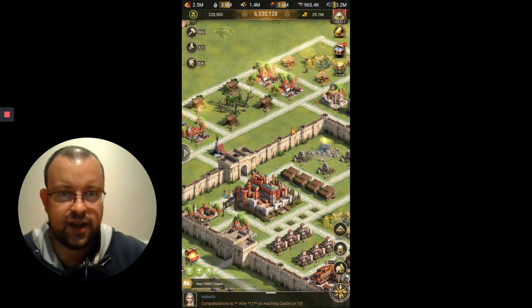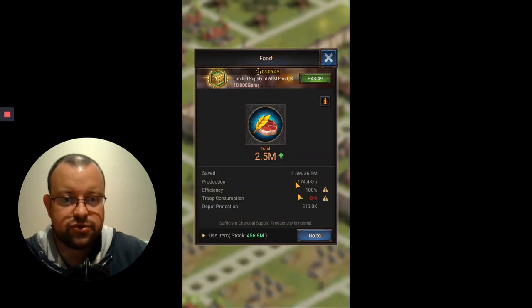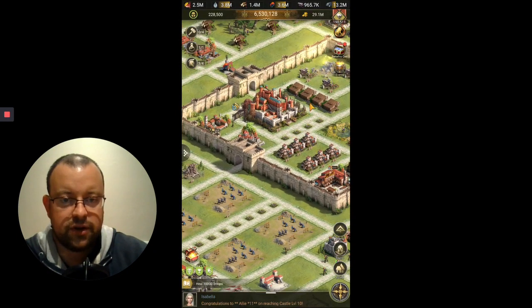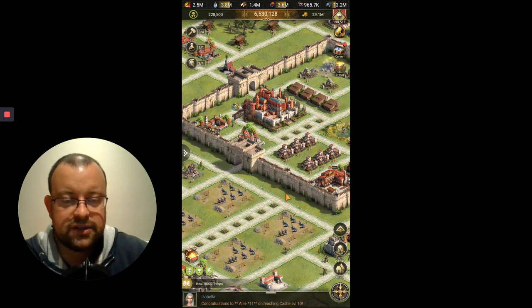I've got 190,000 gems in here so it's not an issue. I've upgraded some of my storages. I wanted to do this video and show those of you at lower levels what requirements you're going to need to go from C22 up to C23, and also talk about the benefits you're going to get from doing that.